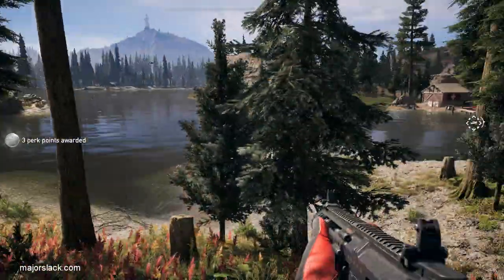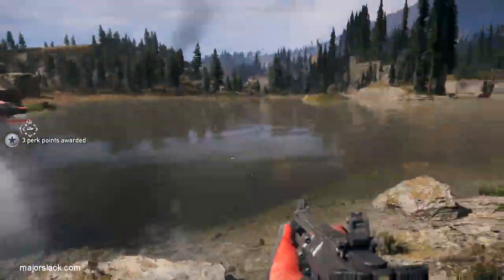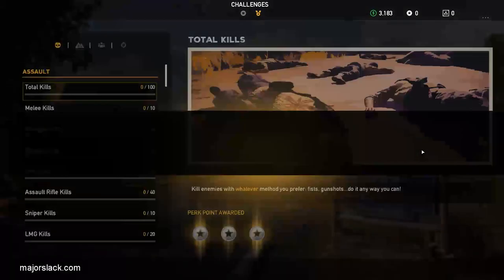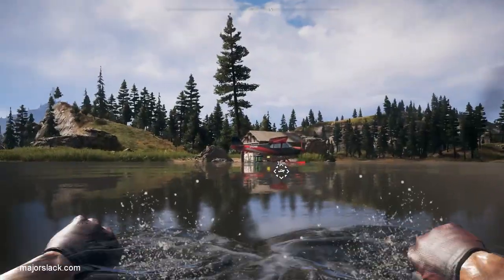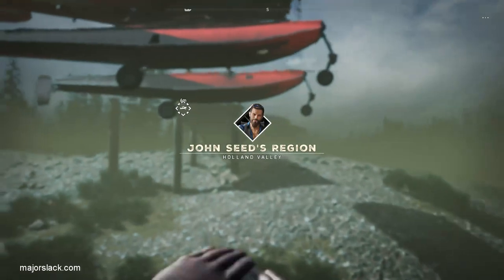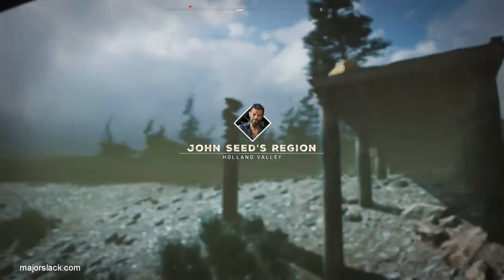The only perk you absolutely need for this run is Grapple, but I recommend you get those other two as well. There's always a plane just south of here — this is pretty much a guaranteed spawn. Post a comment if it doesn't spawn for you. This is basically an in-game tutorial about perks that always happens when you get your first perk points. If you want to get away from enemies and you're near water, dive in and go underwater — it's the best thing you can do.